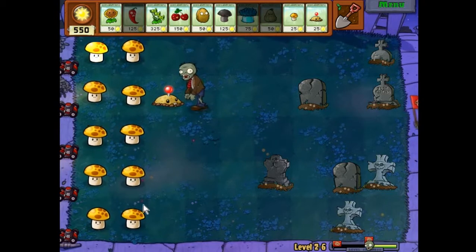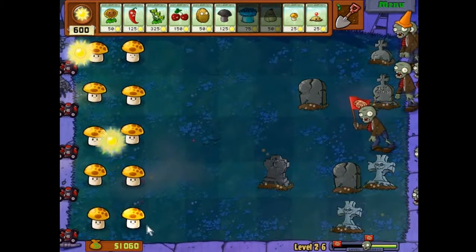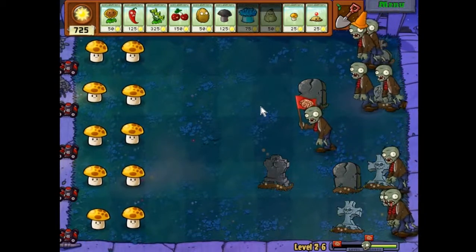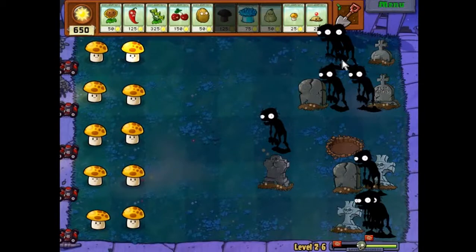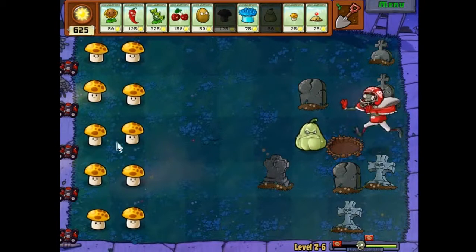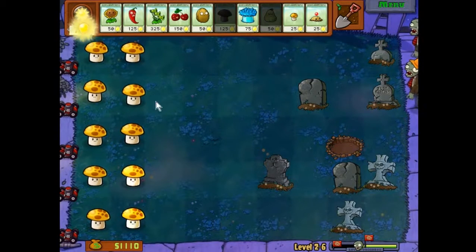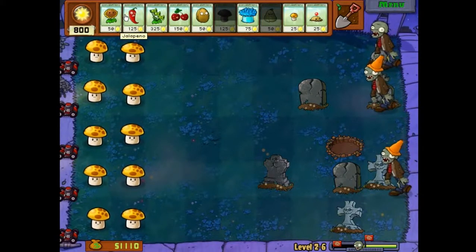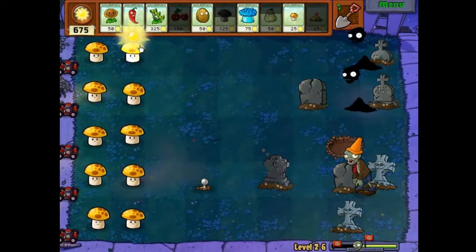I probably could use the doom shroom because there's going to be football zombies in this flag wave. I notice the bass in the background of this song. I'm just going to use that and obliterate everyone - that's just fantastic. And of course, now the football guy comes. Well, I can just use a squash - he's no problem. That's the cool thing about this game: you can play around with all kinds of different strategies and combinations of plants, trying to figure out what works well together, as opposed to doing the same old thing every time.